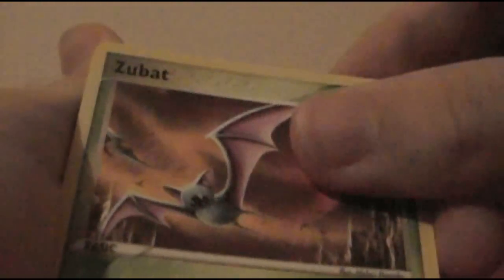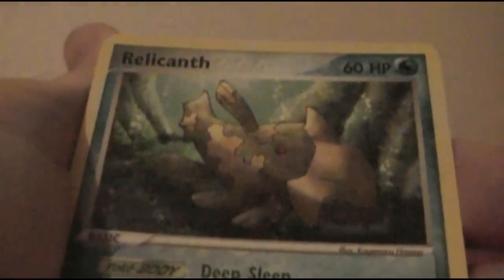Jigglypuff, Zubat, Staryu, Totodile, Chincho, Jigglypuff reverse. And — that is what's left of Relicanth and his soul, burning in hell now. Luvdisc and a Dodrio. Friggin' Relicanth — that was the third one! He replaced the only good card he could have gotten three times with a worthless Relicanth.